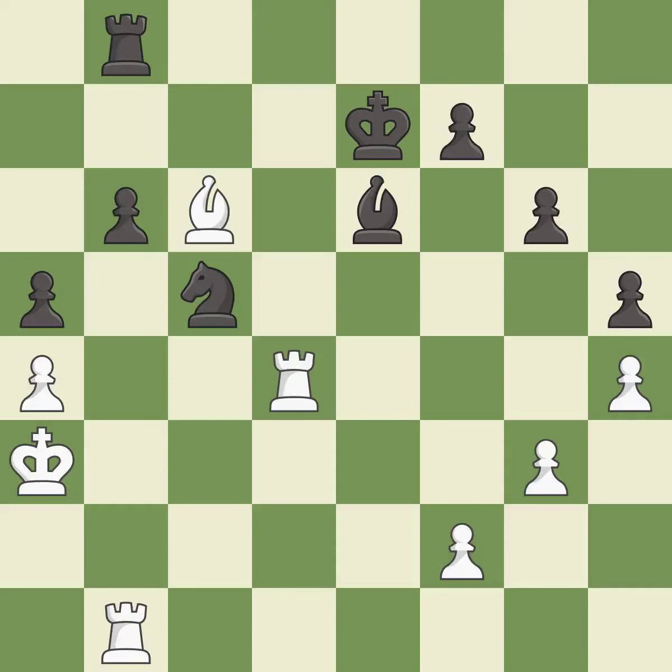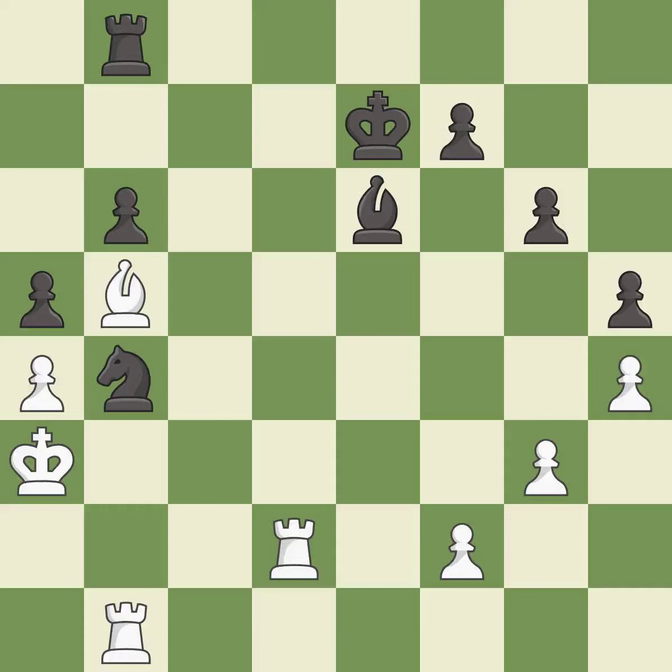This move puts the rook on a safer square. This threatens to take an outpost with a knight. The bishop now occupies an outpost, a secure square in the opponent's territory. This allows the knight to control more squares. This moves the bishop to a better location, allowing it to control more squares. This threatens to win material. This prevents the opponent from being able to win material. The knight now occupies an outpost, a secure square in the opponent's territory. This takes an outpost, an active square where the bishop cannot be kicked out by a pawn.